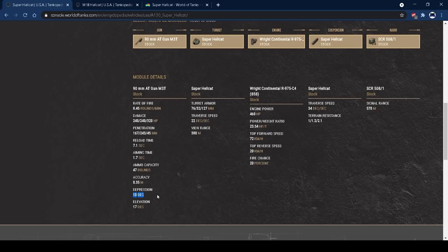10 degrees of gun depression is lovely — it means you can utilise so many ridge lines without overexposing yourself. 70 degrees of elevation as well, so you can look up a decent amount without struggling.